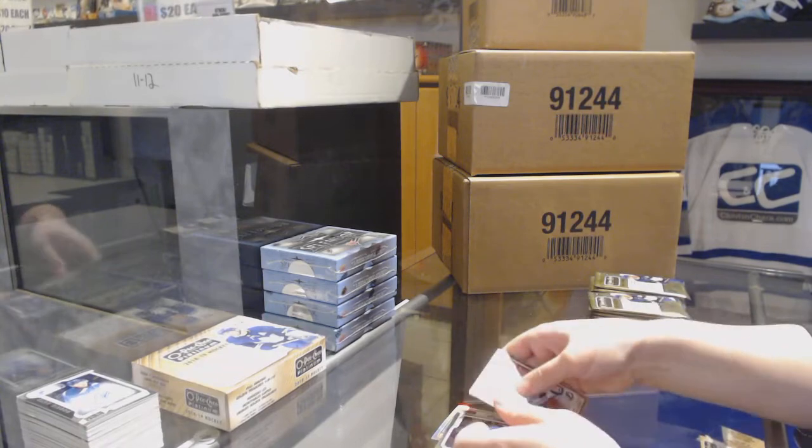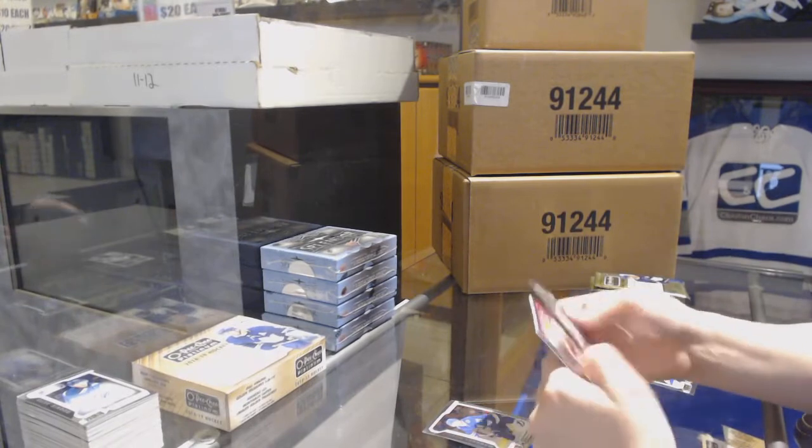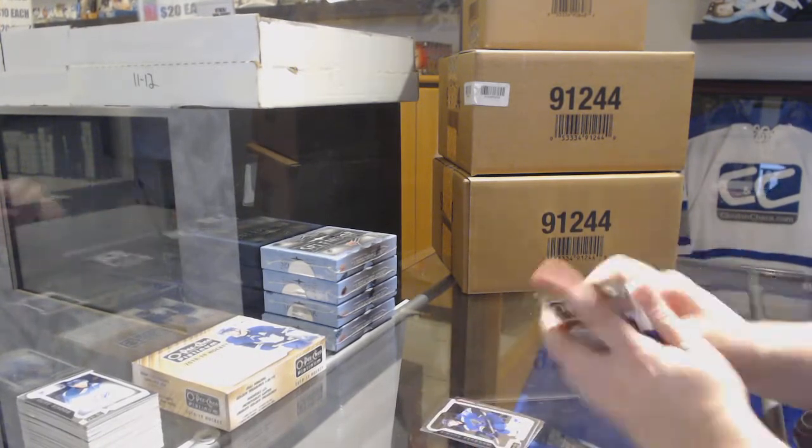Retro Rainbow of Travis Dermott for the Maple Leafs, Anthony Cirelli Rookie for the Lightning. Retro for the Oilers - Evan Bouchard, Rookie of Jordan Kyrou for the Blues.